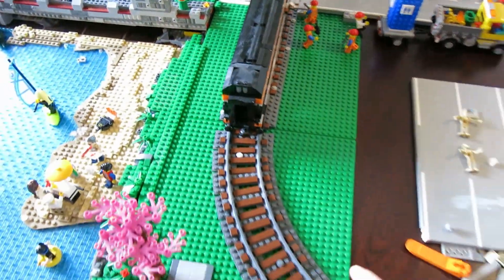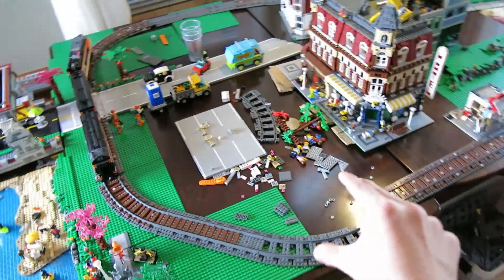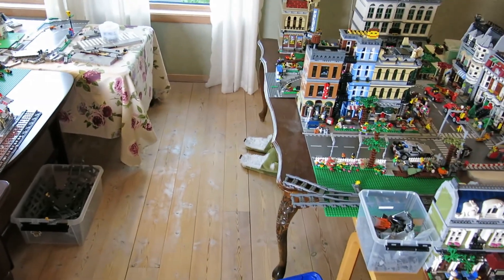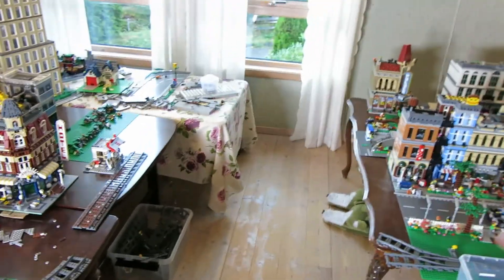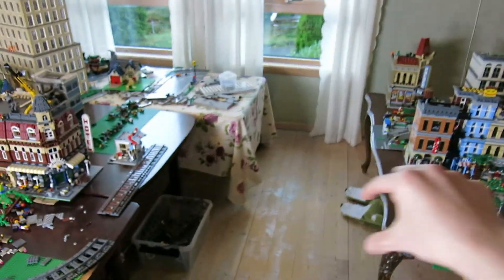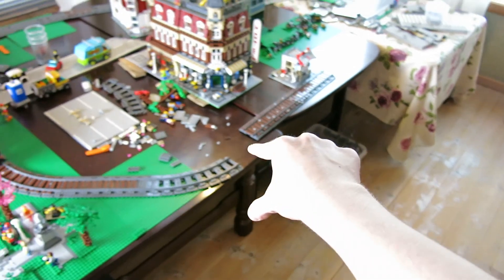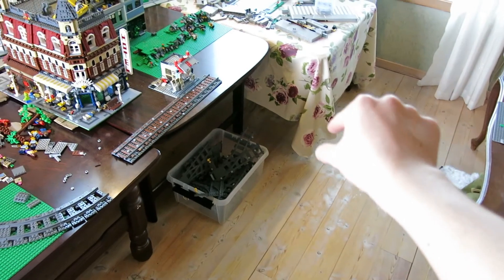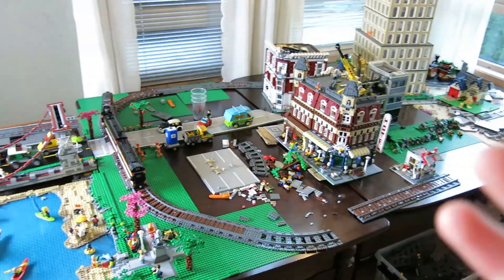Over here you can see more of the train tracks. The plan is to have one track going all the way around the city, and the second track just in maybe this area. So the track to the left is planning on going this way to the left, and the track on the right is planning on going into the right section and crossing all the way around.